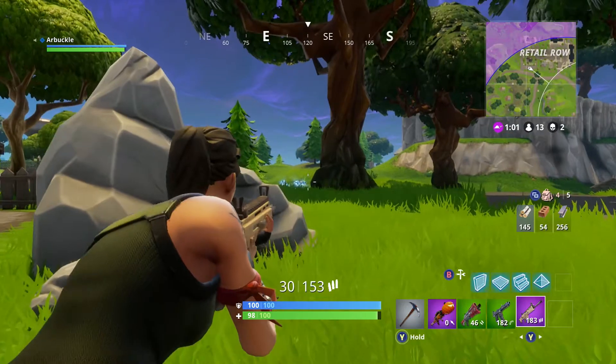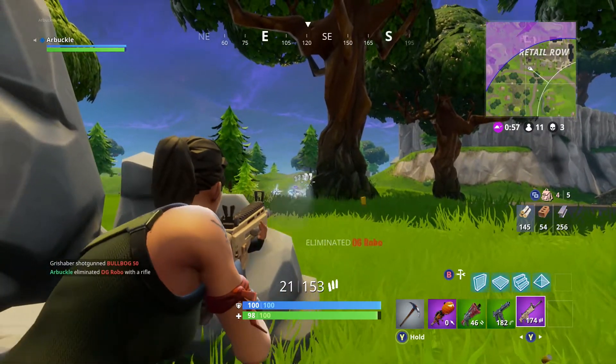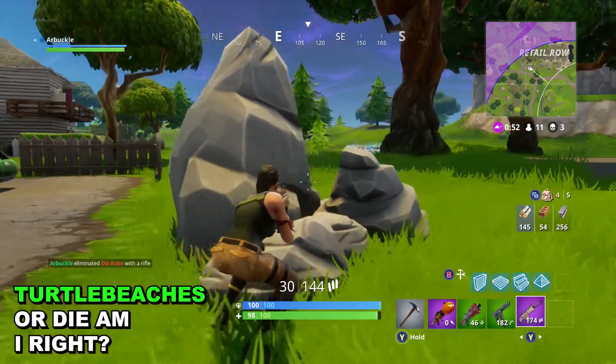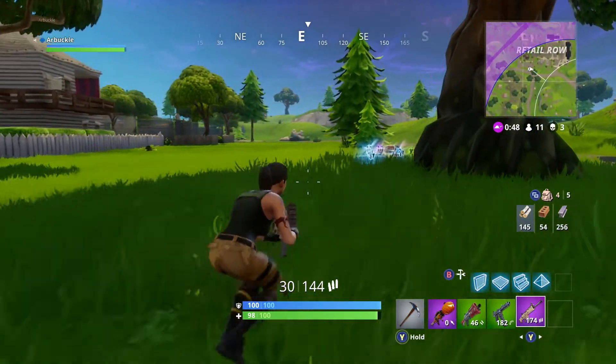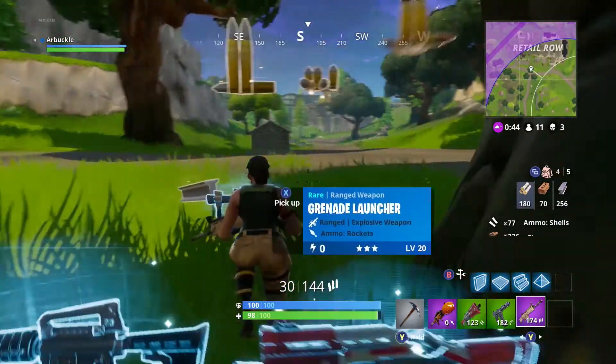Another way you can play the storm is to use the outside edge of it. I like running on the edge of the storm because it's extremely loud. For those of you who play with headsets, you know the storm is extremely loud and it really helps mask your footsteps. I love running next to the storm because it keeps me quiet thanks to how loud the storm is.